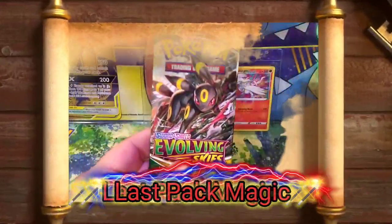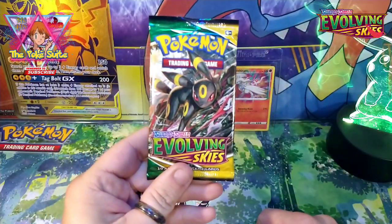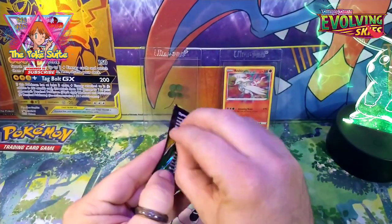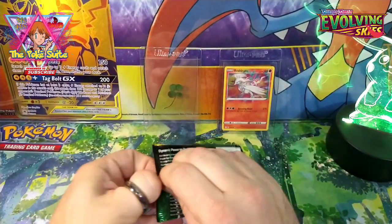Neither one of us had luck with that one. All right guys, you know what time it is — cue the music! It's time to open up the Evolving Skies and see if we can get some of those Eeveelution alternate arts.